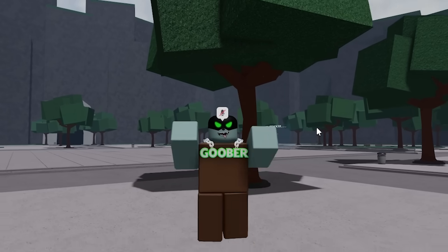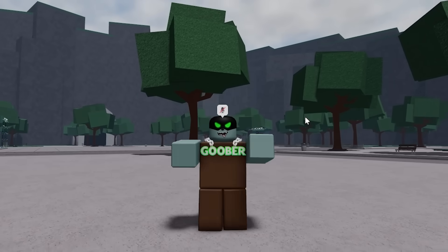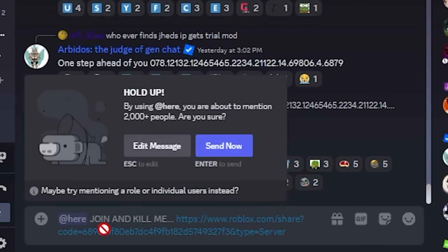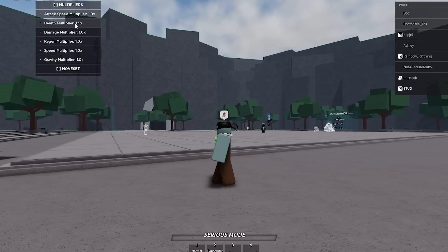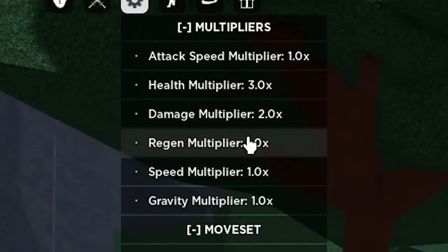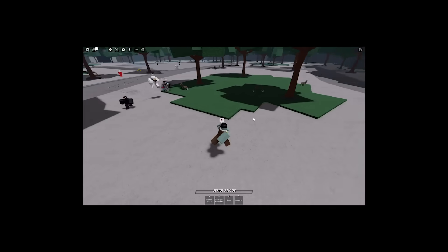I'm going to post a link in my Discord server — which you should join if you want to be in videos like this one, discord.gg/goobers — and I'm going to tell everybody to join and kill me. I just pinged my entire Discord. Okay, people are joining — oh no. I'm gonna go ahead and give myself a little bit more health just so I don't die right away, and make myself do a little bit more damage as well. The entire server is already after me. Oh my gosh, I don't even have this moveset yet — I didn't get my moveset! Oh no.